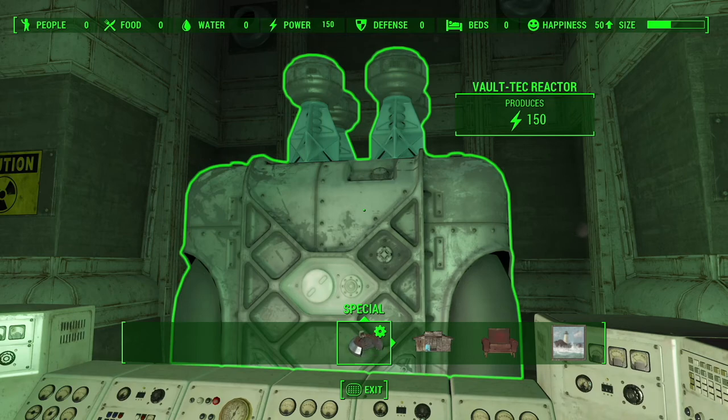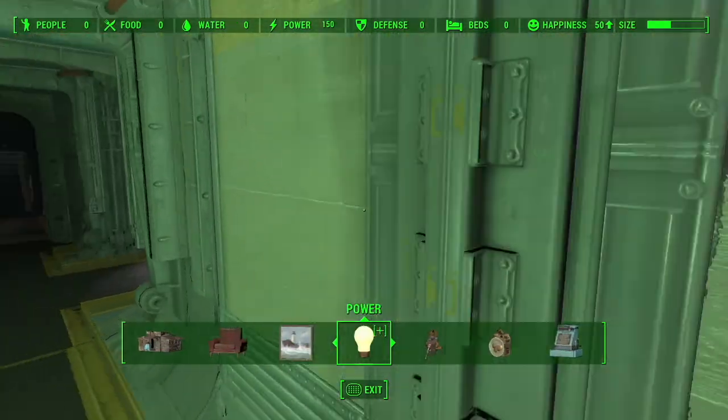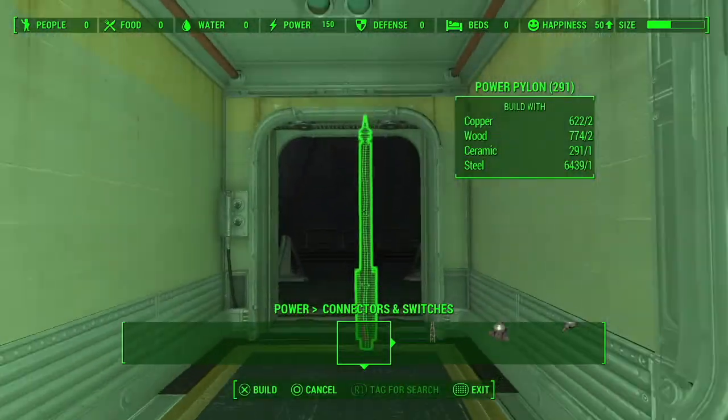This should be more than enough for anything you put inside the vault. If you need more power, you can make your own generator room. For the sake of the video, this is more than enough. I'm going to explain to you how the power system works, so head to Power, then Connectors and Switches.